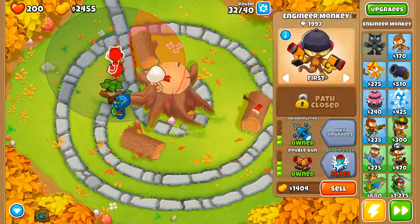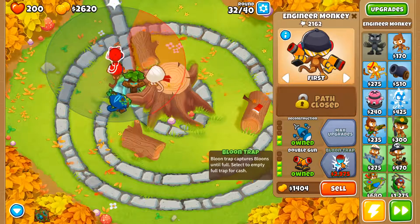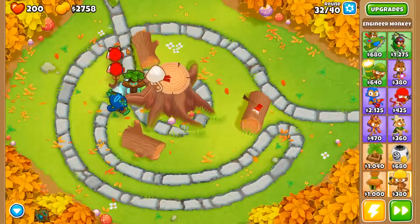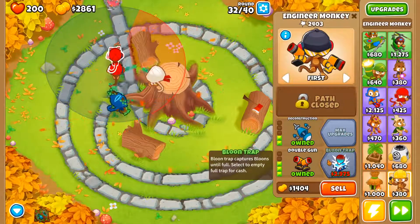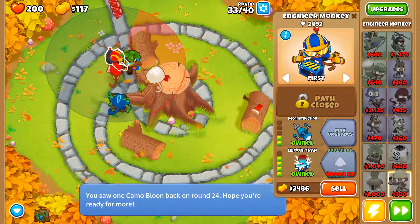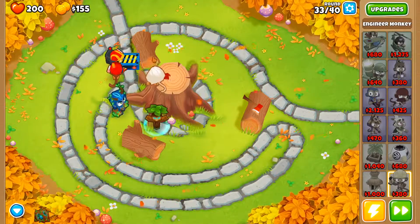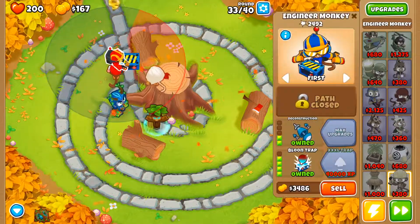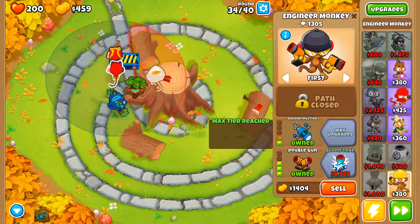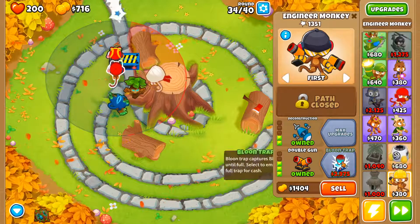These guys are doing really well — this guy just pins them at the start and then they're stuck. I want to get extra extra large trap. I'm pretty sure they can eat up moabs, but I'm not sure. Oh wait — it's just because they're camos. We're all good here, no problem. Let's get this guy balloon trap.